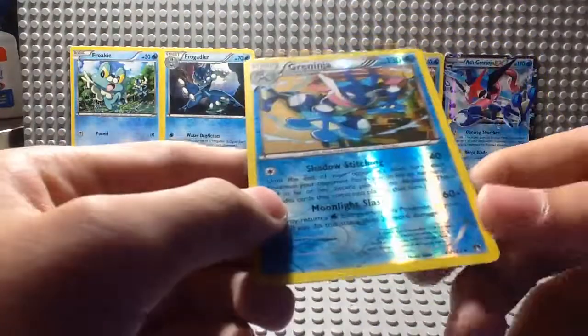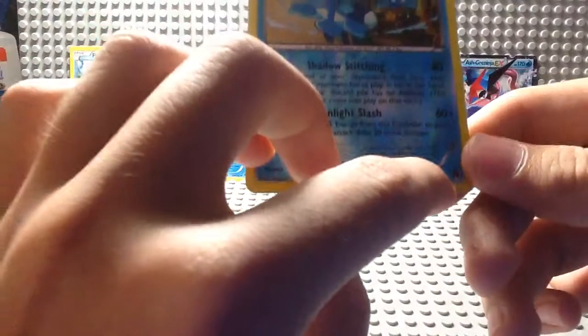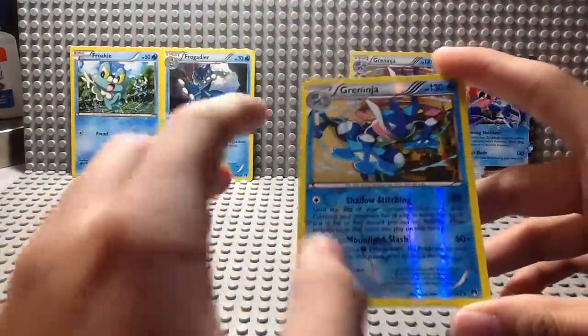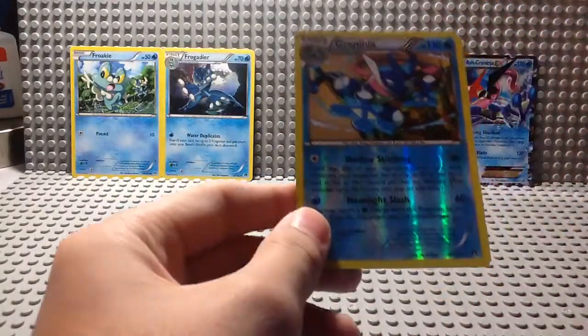You can see here it's a star, which means it's a rare card. Plus it's even rarer that it's a reverse holo. This kind of pattern is called a reverse holo. The picture is shiny but the rest of the card is not.